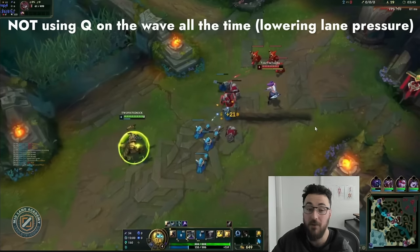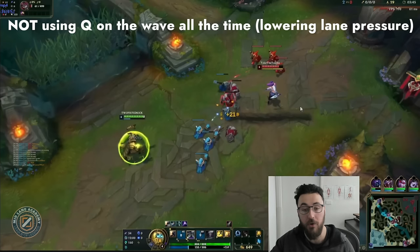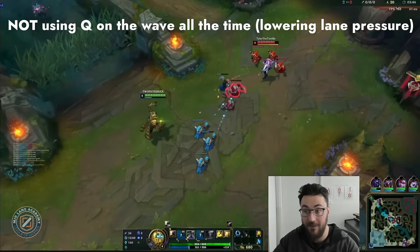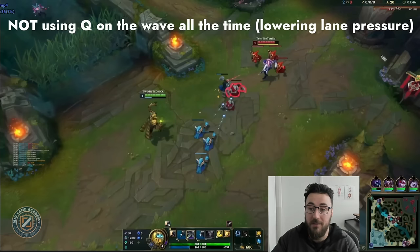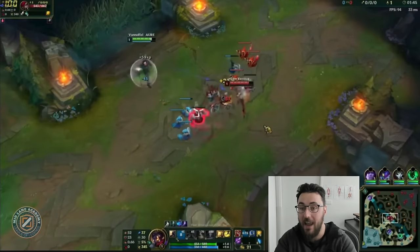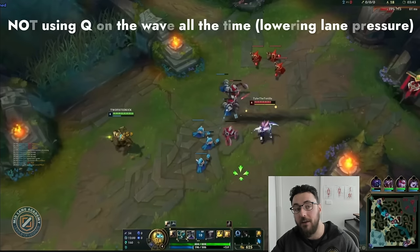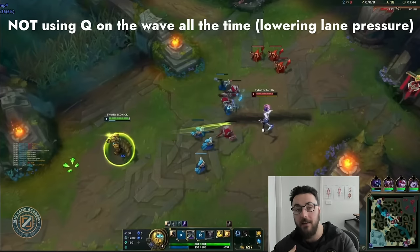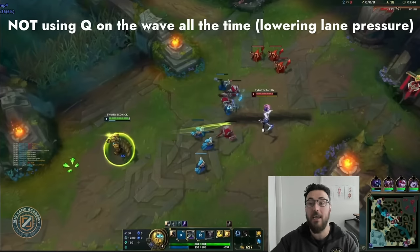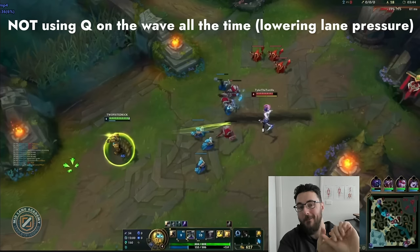Next: not using Q on the wave all the time. This is a very common mistake even in low Gold players — they'll just use their Q on the wave in front of the enemy, and it leads to lowering lane pressure. You're not playing in accordance with your lane bully identity, leading to missed opportunities, and sometimes the enemy just gets a free lane and then you get ganked and can't contest.